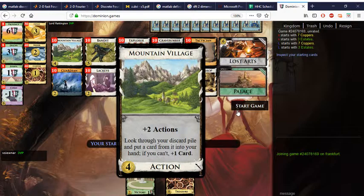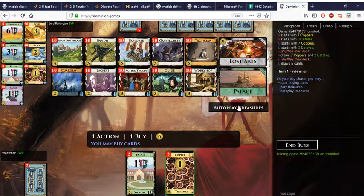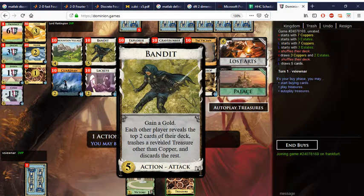There are some upsides to Mountain Village but also some downsides, so hopefully we can showcase both sides in this game. We're playing with the bot again, which is fine. Let's have a look — we have Palace for points, Lost Arts gives us actions, there is draw in Lackeys, no trashing really, and that is about it.